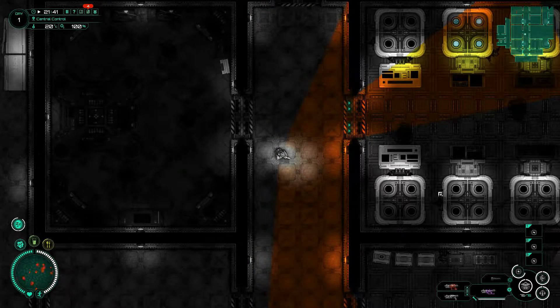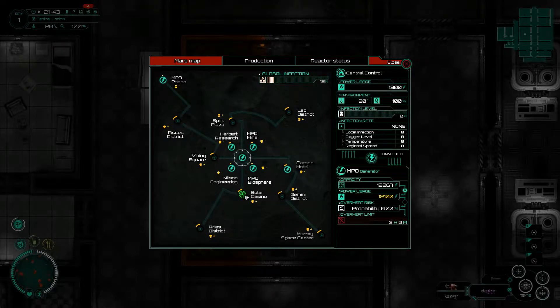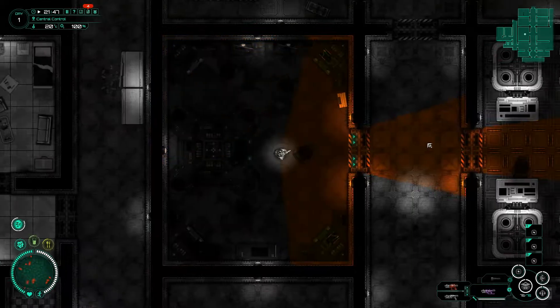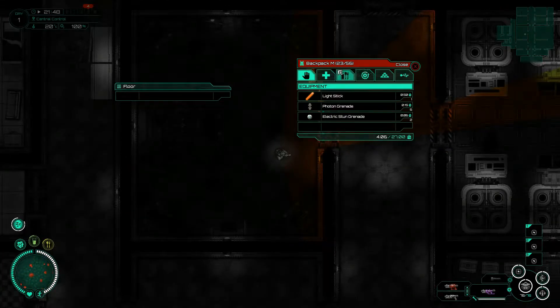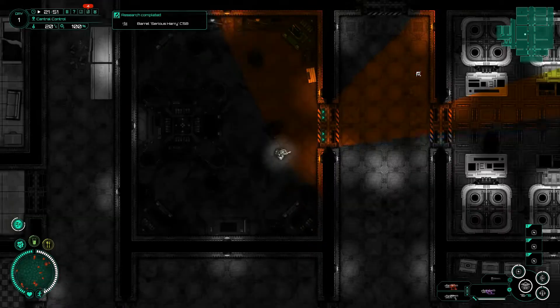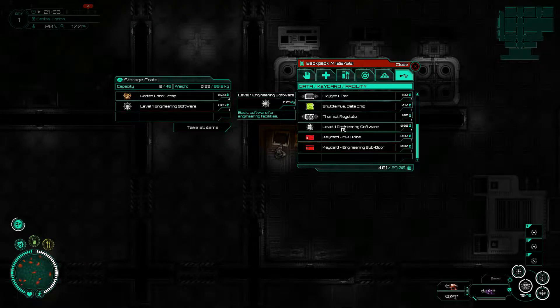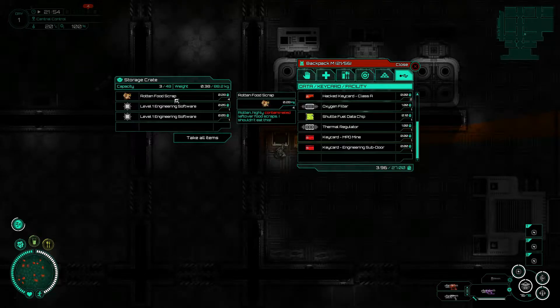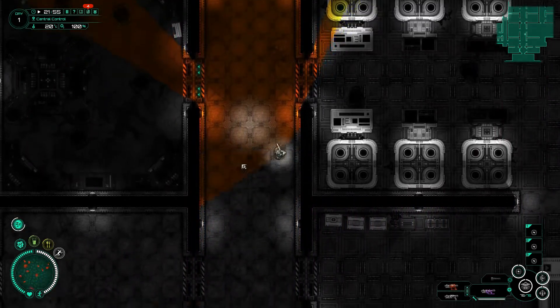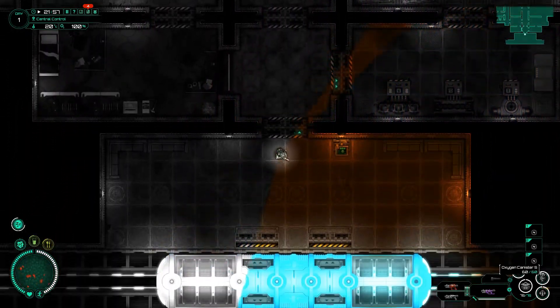We'll be heading out to the casino to look for what's called the mine data ship, but first we have to shut down cars and hotel and start up casino. Let's check if we have everything we need with us — making sure we don't have anything we don't need. Let's leave these behind, we don't need those, we don't need the rotten food, and it looks like all the power packs are charged and ready.